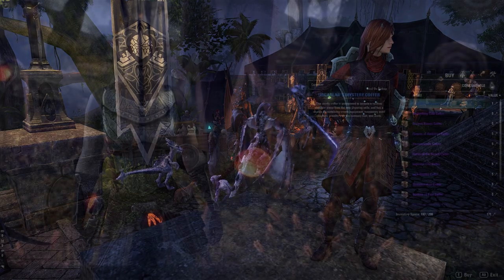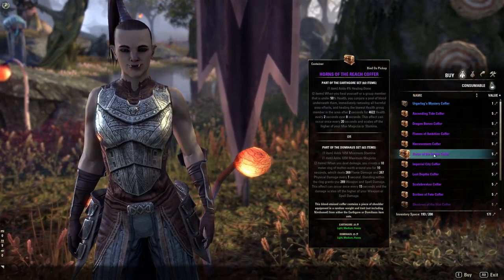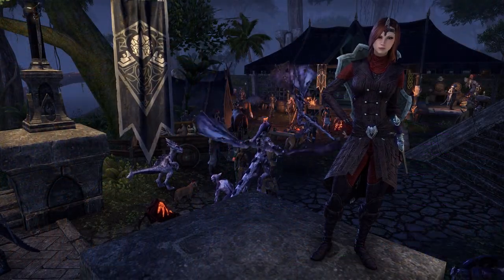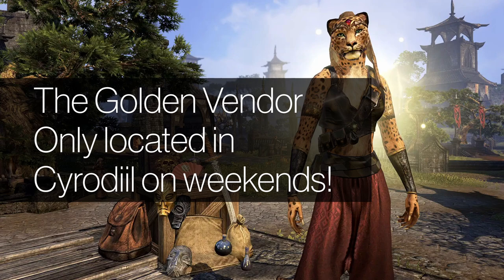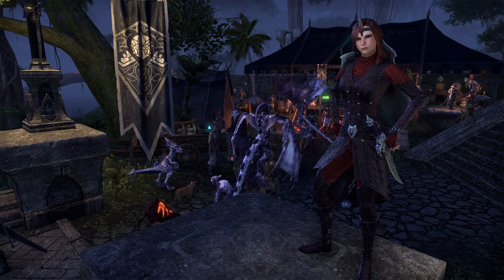These keys can be spent on Undaunted Coffers which drop two different monster shoulders that pair with their correlating monster helm. Shoulders can predominantly be obtained through the coffers, however there is the golden merchant in Cyrodiil who also sells random shoulders every weekend. It's still way more efficient to buy shoulders with keys, however.